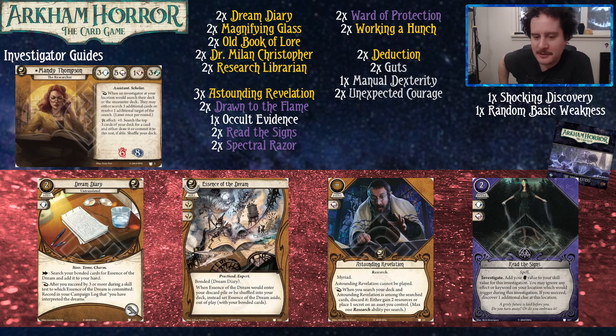Stein Revelation is the research card Travis was talking about — you get three in your deck, and you can resolve one research ability while searching. If there's one among the searched cards, it gives you two resources or lets you place one secret on an asset you control. So if you have something that wants secrets, you can load that up, or just get some free money while searching.